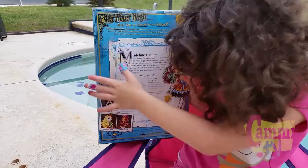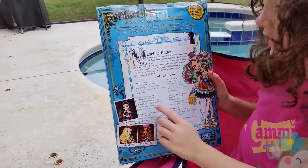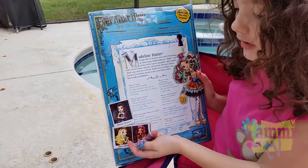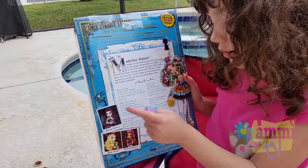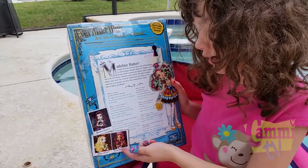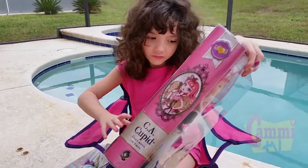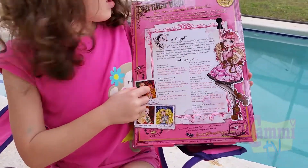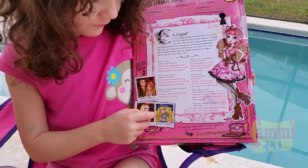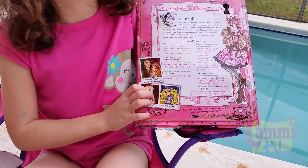Now the back of the box — same thing. And these are people I need: I need Raven Queen, the daughter of the Evil Queen; Apple White, the daughter of Snow White; and Briarberry, the daughter of Sleeping Beauty. They have that one here too. The rest of them I need: Ashlyn and Hunter, Goldilocks, and Apple.